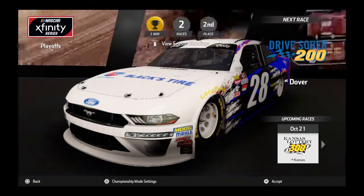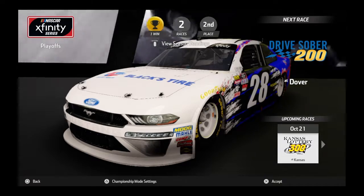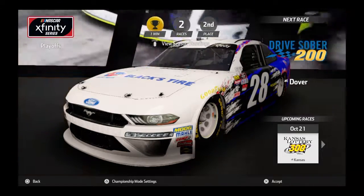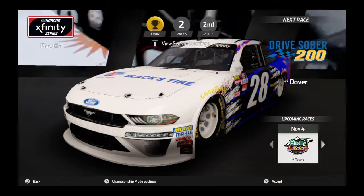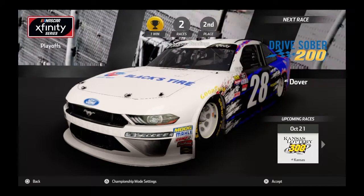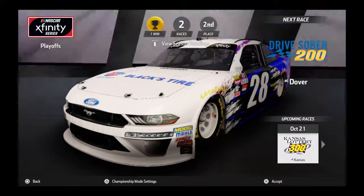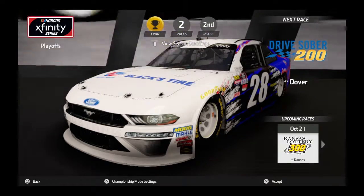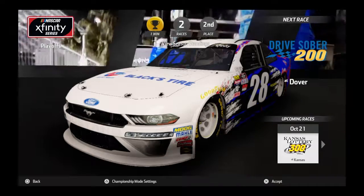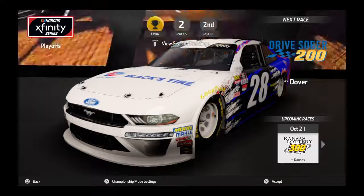How's it going everybody? It's HS Racing here, back again with another video. Today we're going to be heading into the third race of the Xfinity Series NASCAR E3 Championship Mode Let's Play. I believe this is the final race of the first round. This is the Drive Sober 200 at Dover. We were able to get the win at the Roble, so we're already locked into the next round. This should be the elimination race.